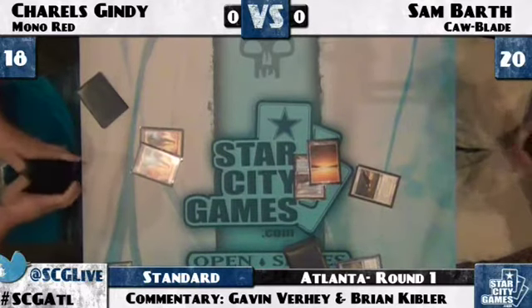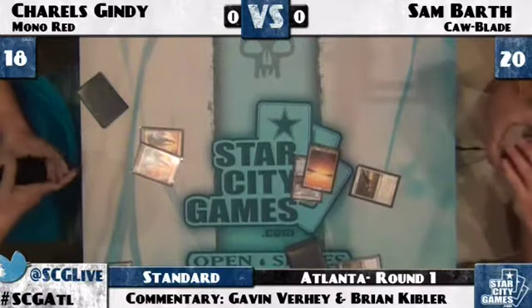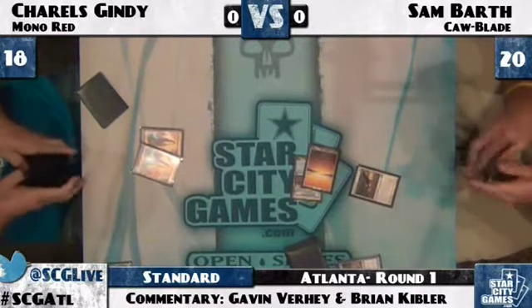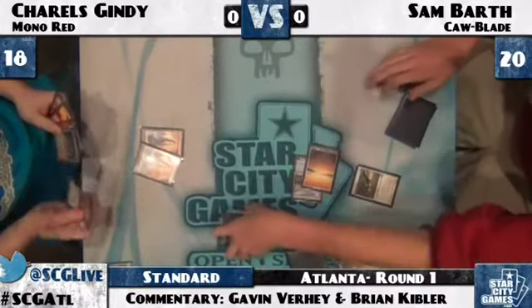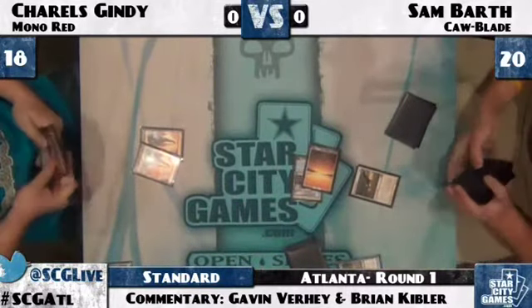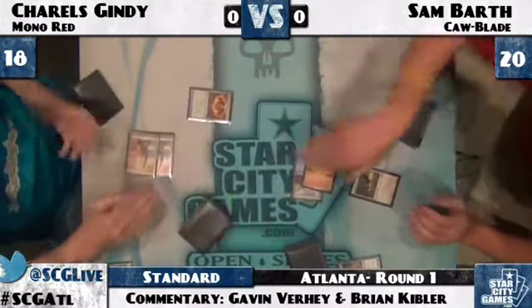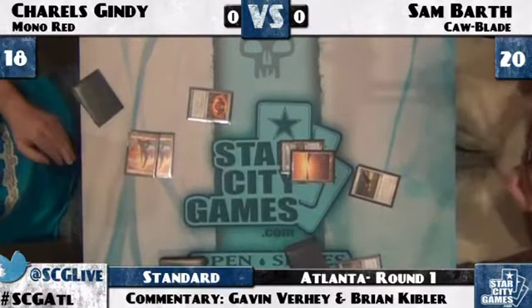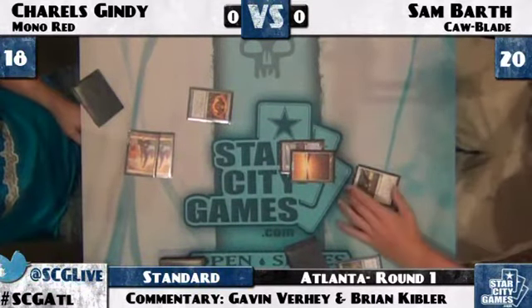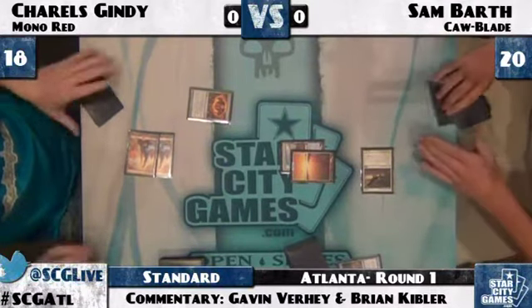Otherwise that Goblin Guide would have dealt probably four points of damage this turn, potentially six or eight points over the next couple turns. Keeping Goblin Guide off the table is extremely important because it allows the Cawblade player to just use Squadron Hawk to gain life. If Goblin Guide was in play, he could chump block, but he's just behind — taking damage each turn, and it turns each of Gindy's removal spells into effectively Searing Blazes.